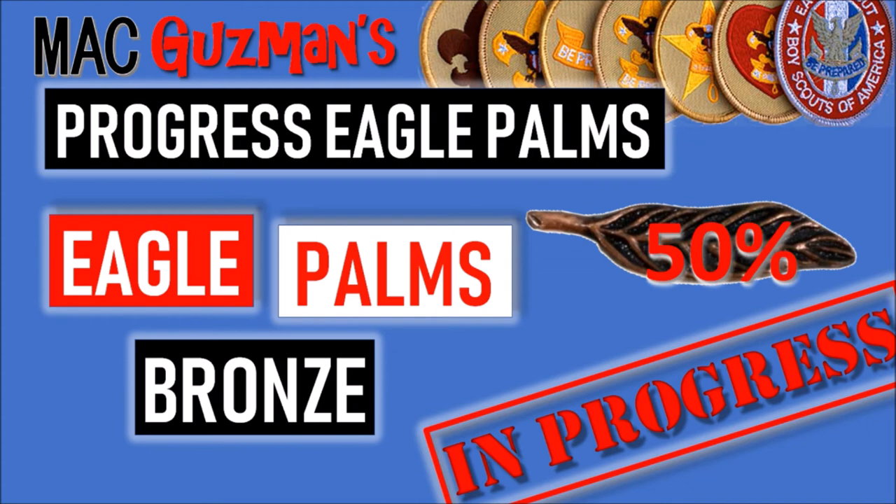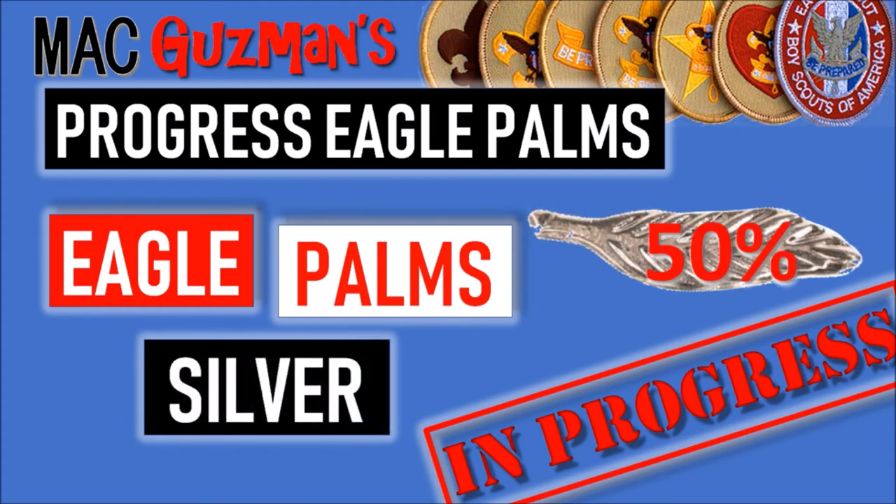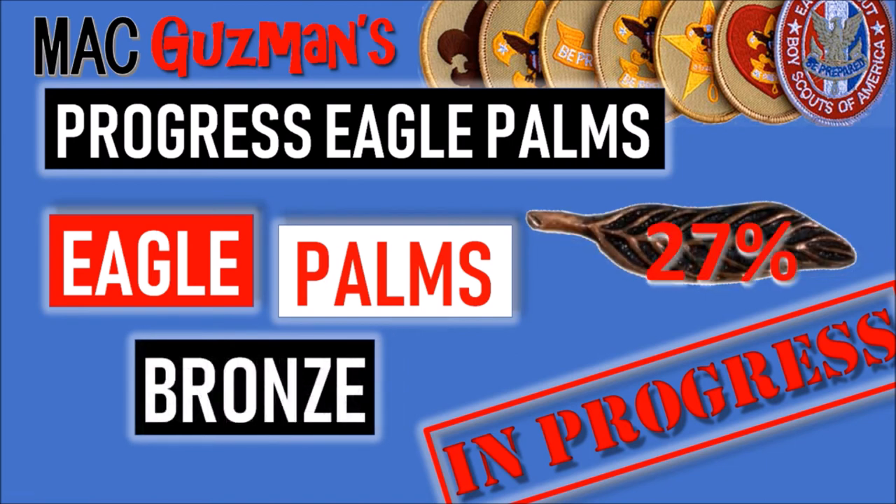For the Eagle Scout palms, I'll be getting the first three — Bronze, Gold, and Silver — all at 50% since I still need to actually get Eagle Scout and then I'll receive them. If I get the extra five merit badges I'm working on, I might also get another Bronze palm, but only if I get Eagle Scout within the next month.